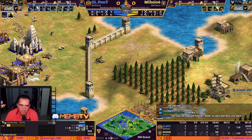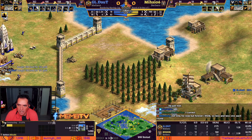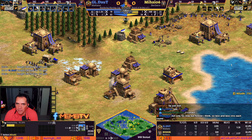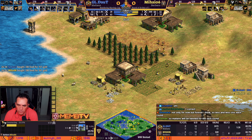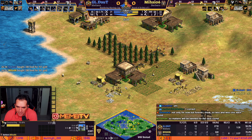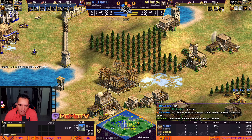He's doing a fourth town center. The castle is already there. So mangonels — he has the castle, this is walled, and the camel archers. He'll need to raid. His 9 villagers is behind. But with 3 TCs he should be fine. Malians has been used a lot today — I believe they will be banned for the next round as well.